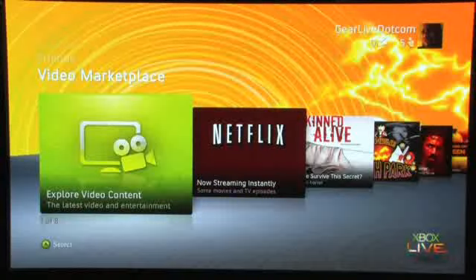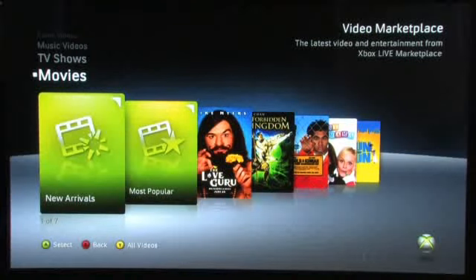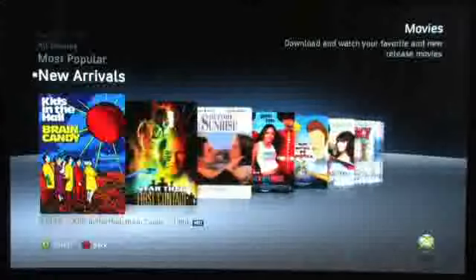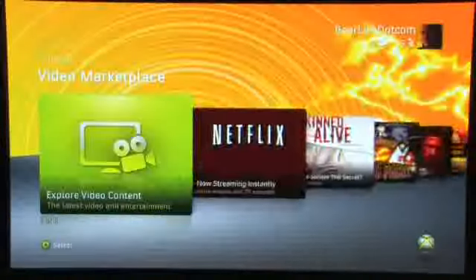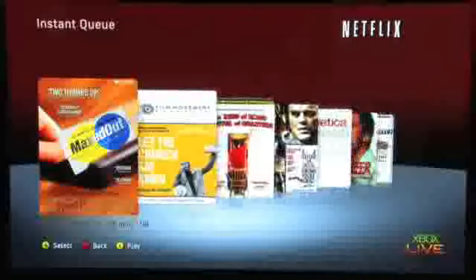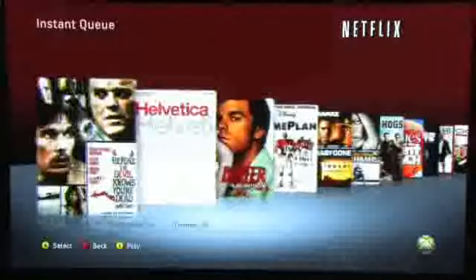If we go up to the video marketplace, here's where we find a lot of changes. Same as with the game marketplace, they've made it easier to search for content — new arrivals are right up front. But the other new thing they've added is Netflix. If I jump into Netflix here, you can see it actually launches as part of Xbox, almost like a separate application. Here you can see my Netflix instant queue with movies that I have there.